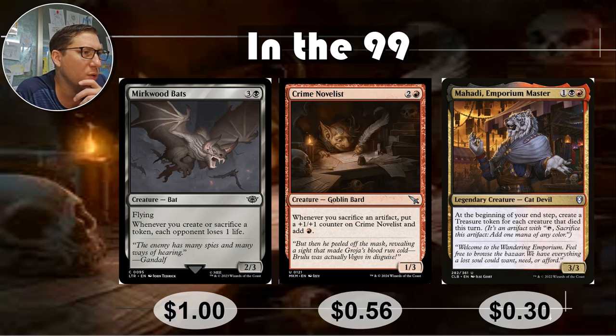Mahadi, Emporium Master — one black, one red, Rakdos, 3/3. At the beginning of your end step, create a treasure token for each creature that died this turn. If you've got some kind of sacrifice deck or effect, this is huge. Even if you're just doing a lot of combat — Rakdos loves combat, Rakdos loves sac effects — you can very easily make a whole bunch of treasure, turning any creatures dying into value for you, including token creatures. 30 cents.